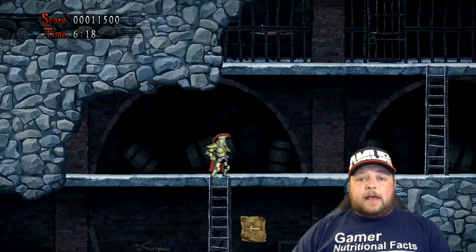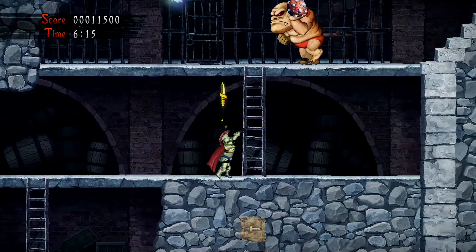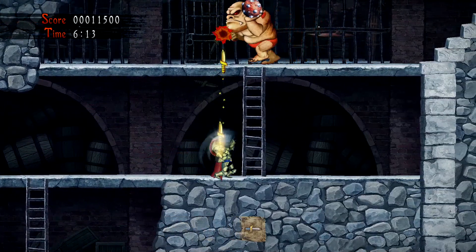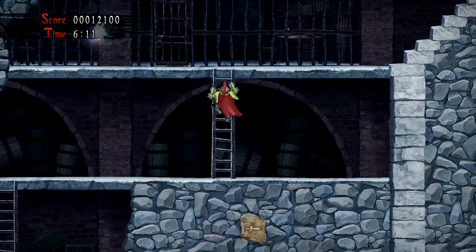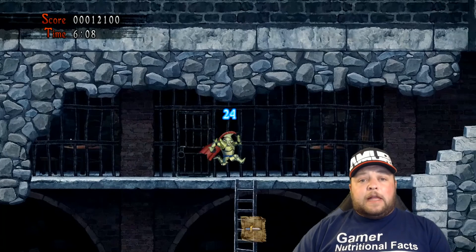Once we're back inside and climb up the first ladder, you're going to get to this area which will unlock the next bee. Make sure you kill the ogre before going up to get it. After you pick up the bee, head back down the ladder because there's a chest down there — you might have heard that sound when our weapon hit the wall.